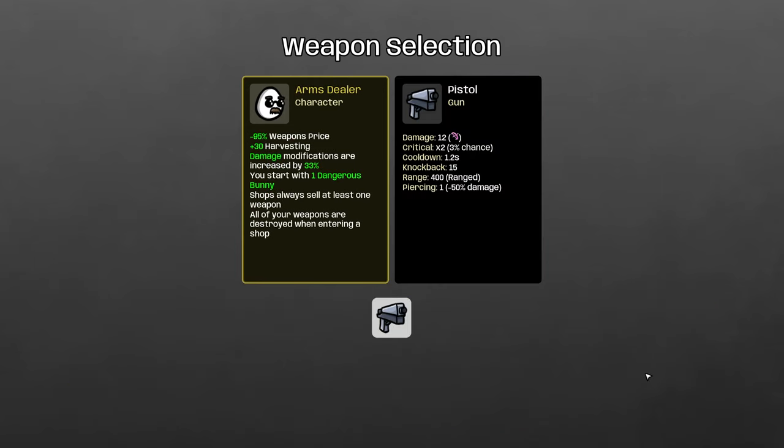Arms Dealer — well, the pistol is the only weapon available. The Brotato devs really missed a trick by not having a random weapon option that always gives you the pistol, because that would just be funny. But in the absence of that, we're just taking pistol.